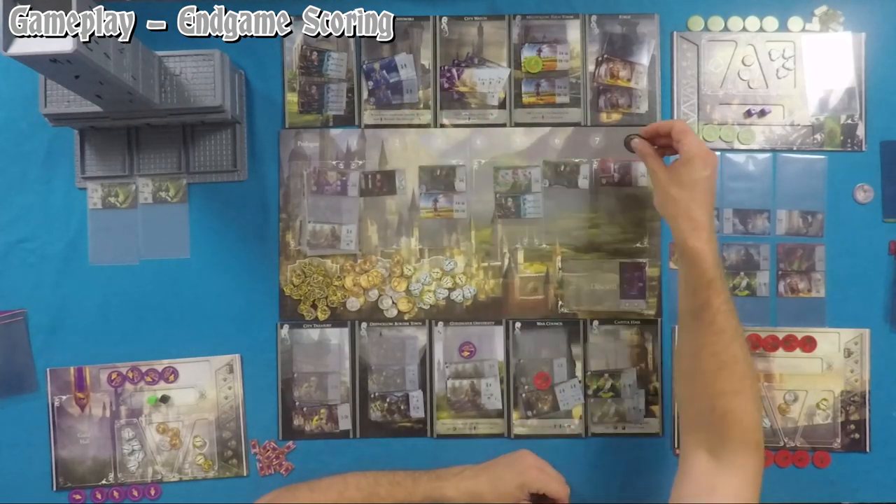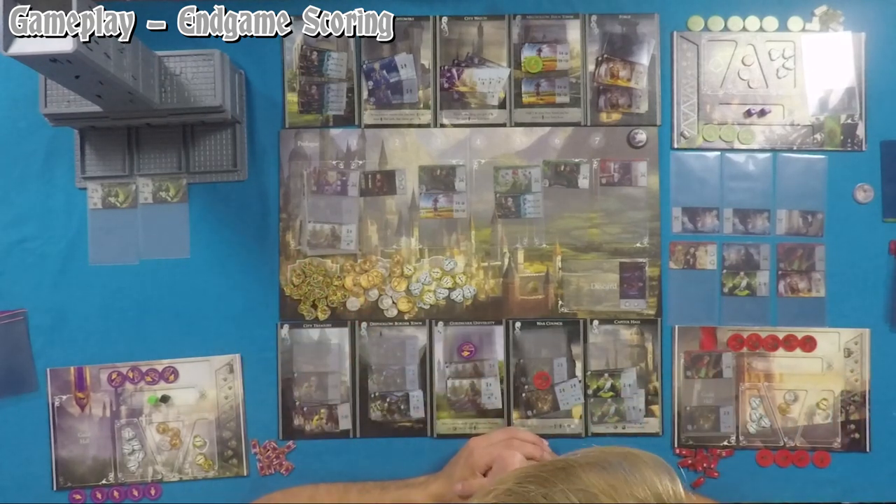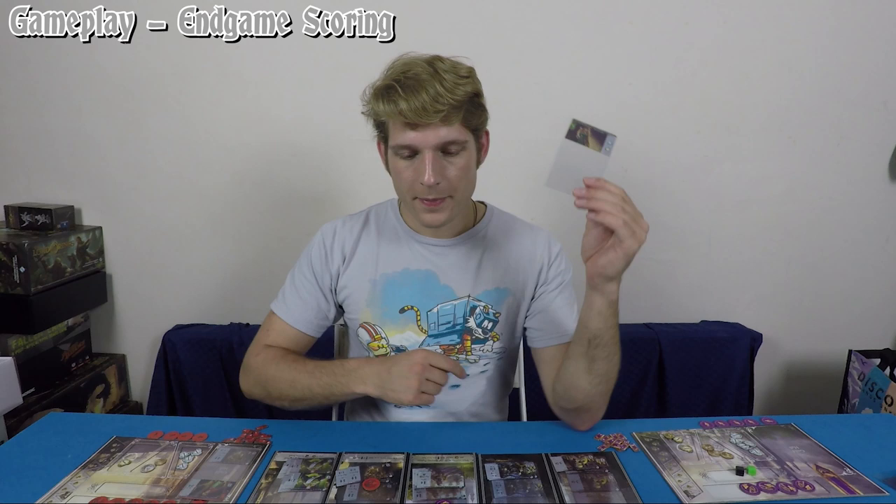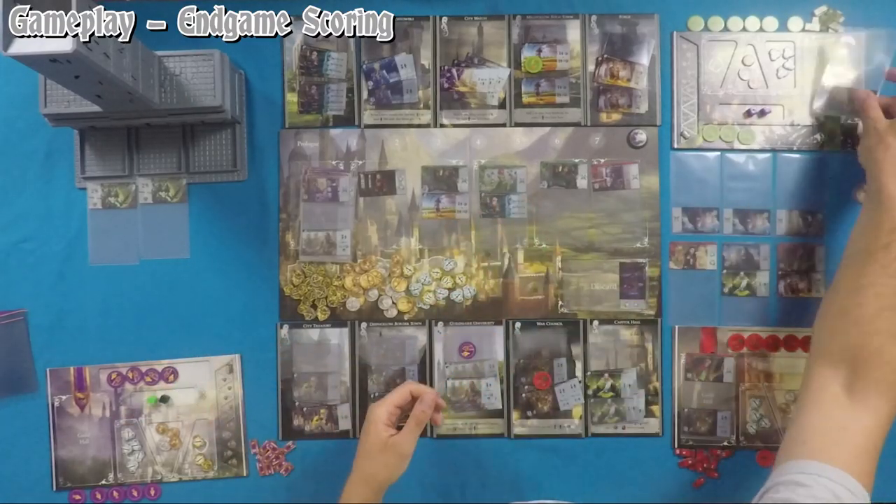At the end of the eighth round, tally victory points. First, a special bonus: before regular scoring, players look at their guild cards in their guild hall and on the street — for every filled slot on these cards they gain one goodwill point. For example, Feed Cartel gets two, Carnival of Shadows gets three, Gilded Leaf gets six. Remember goodwill is the gold back of the influence token. Once goodwill is awarded, proceed with regular end game scoring.